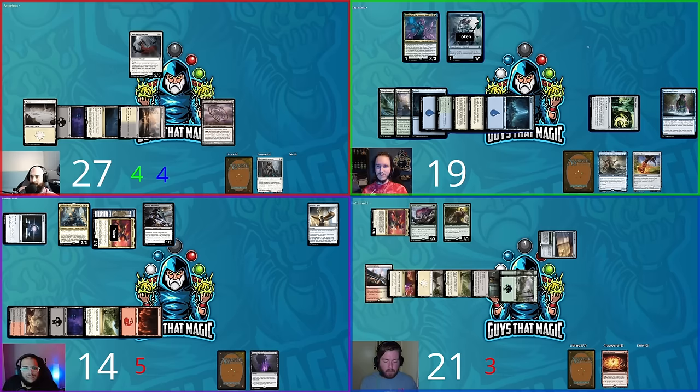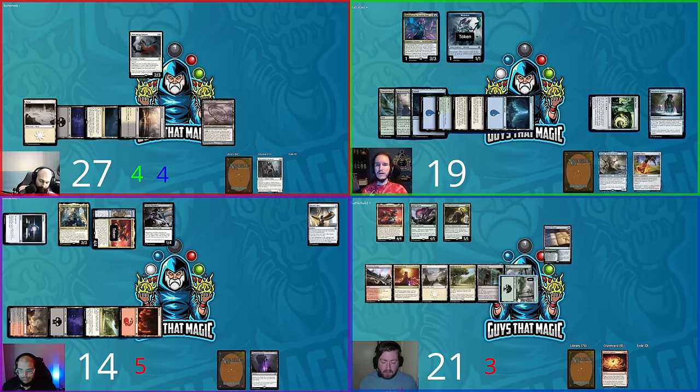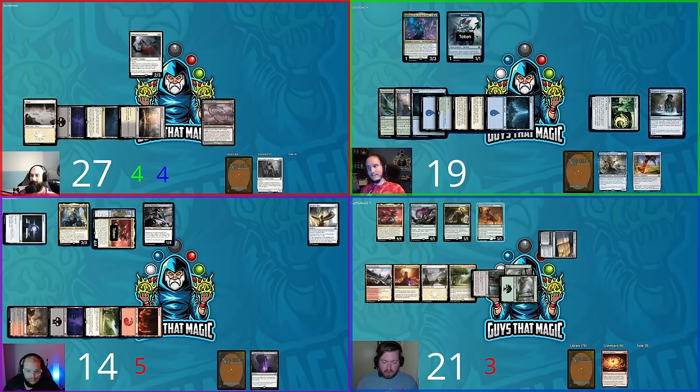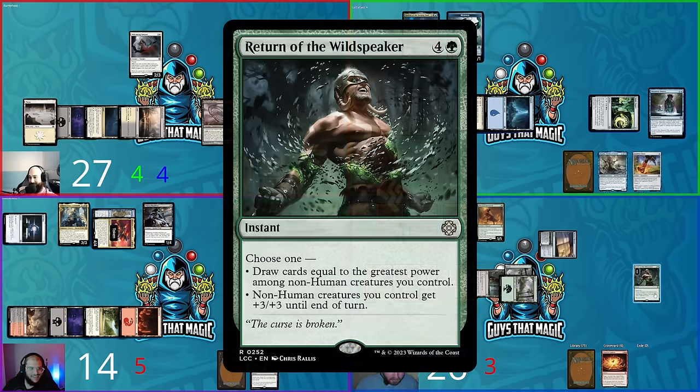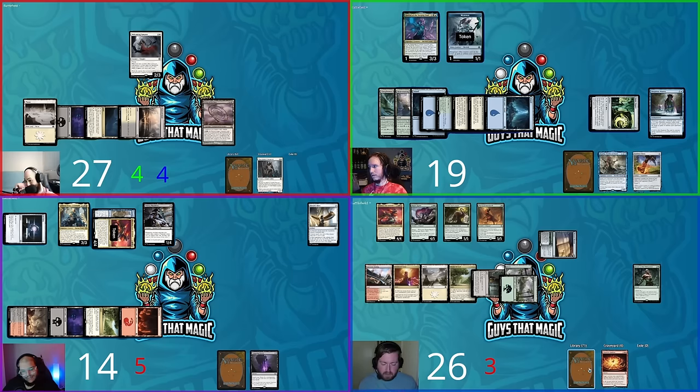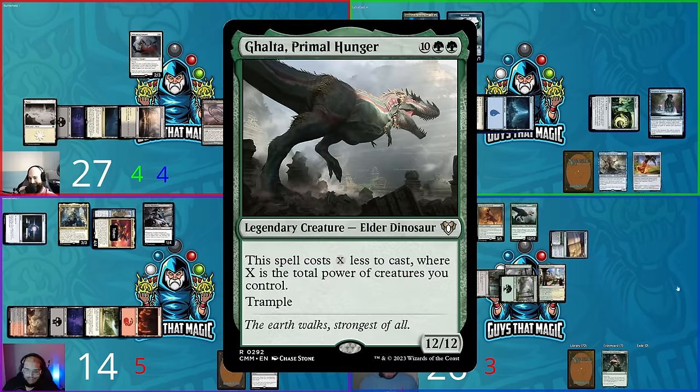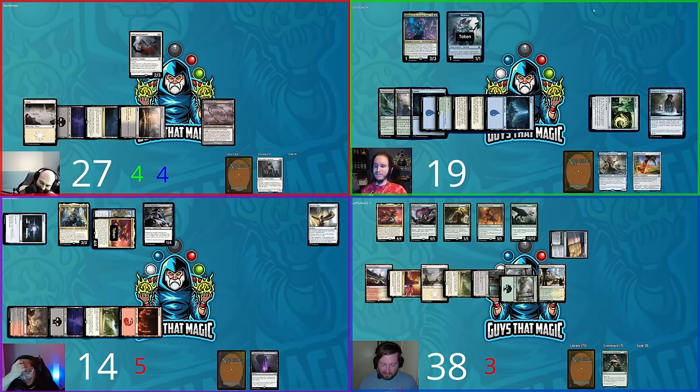Shane moves to combat — Hackball and other Merfolk explore. Hackball's explore: keeps a card on top. The token explores: gets a +1 counter. Shane passes out of combat since nothing has haste. Hunter untaps, uses Monster Manual to put Wayward Swordtooth onto the battlefield. On ETB Hunter gains five life back to 26, then Discovers five — it's a hit. Hunter draws cards equal to the greatest power among his creatures: five cards.